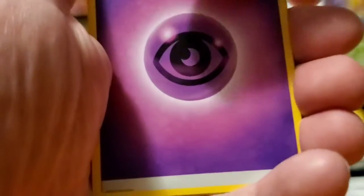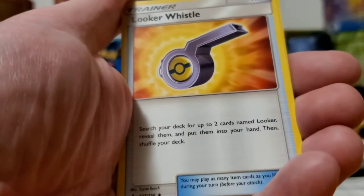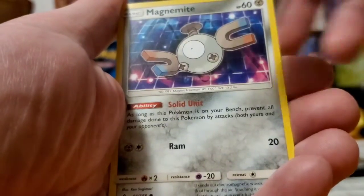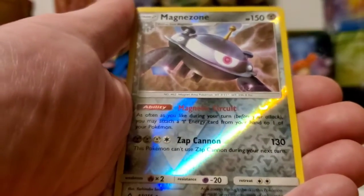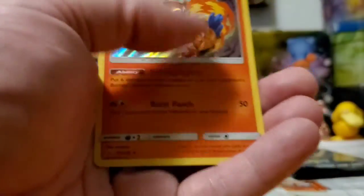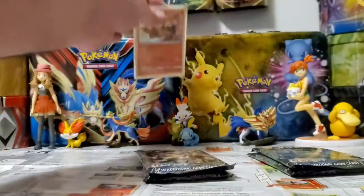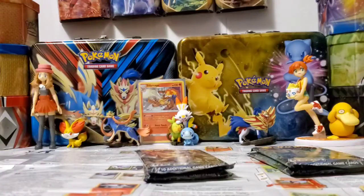Got Psychic Energy, Braviary, Kangaskhan, Looker Whistle, Basculin, Shinx, Exeggcute, Magnemite, Weavile, reverse Magnezone — and I believe that's a reverse rare, pretty cool — and a holographic Infernape. Not bad! I'm gonna put these off to the side. I might sleeve them both up — I'll sleeve a reverse rare more than I would a regular common or uncommon, but hey, everybody's got their own way of doing things.